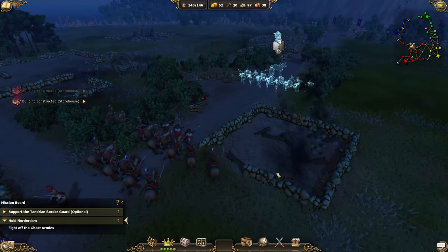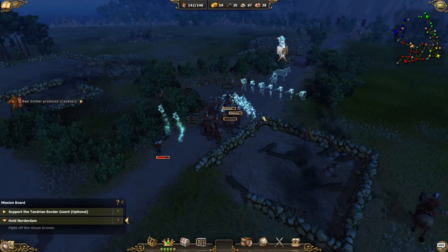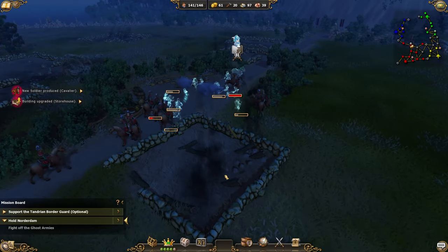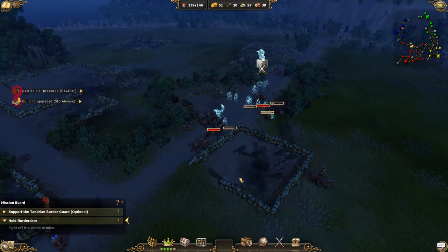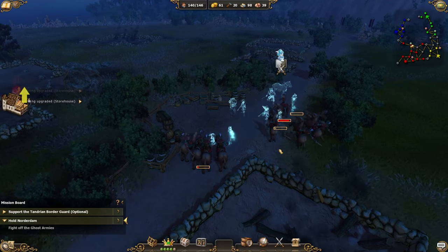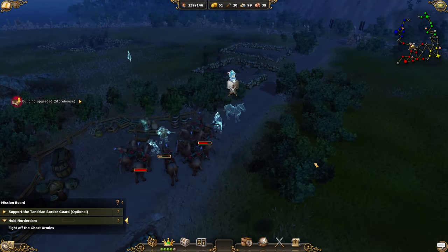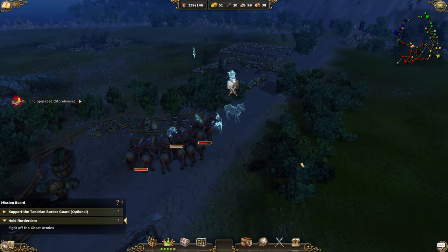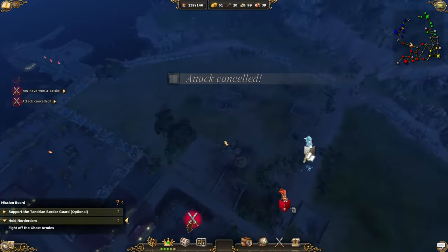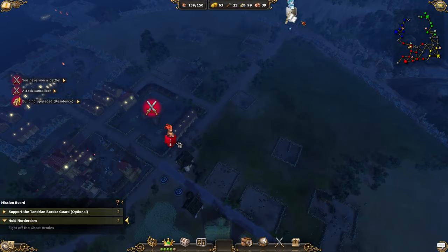The first big battle against the ghosts is starting! My cavaliers seem confused by the ruins, but it's looking good for us. Those horses are pretty strong. Very good — the attack has been canceled! We lost quite a few soldiers though. They were good men, and we lost them to the ghosts. We fought off the ghost armies — hopefully this mission can now be finished.